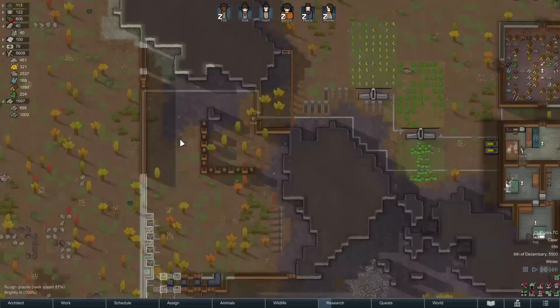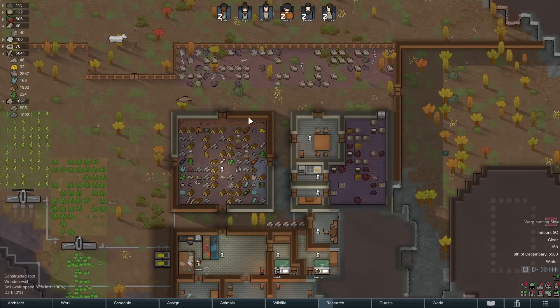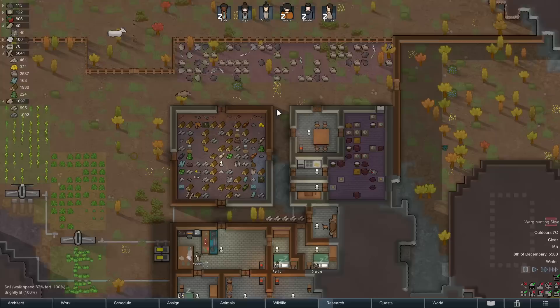We are starting to build things out of limestone. I do want to replace more walls in here with stone so that the risk of fire is reduced, although the fact that we have stone floors is already helping a lot.